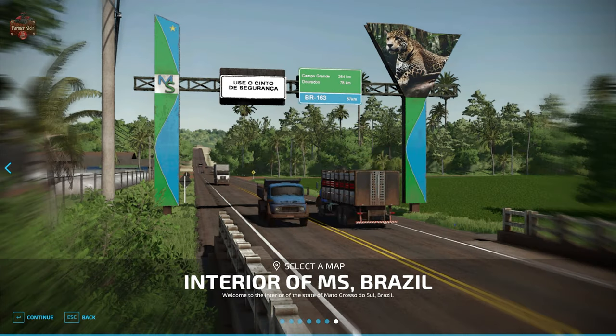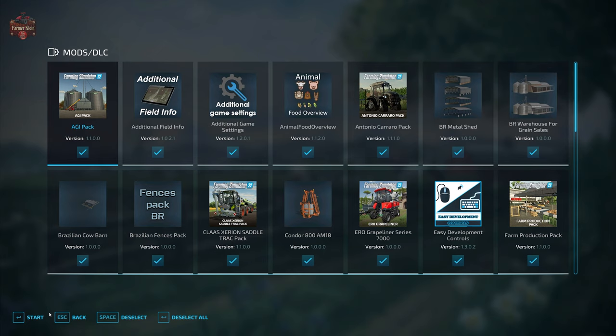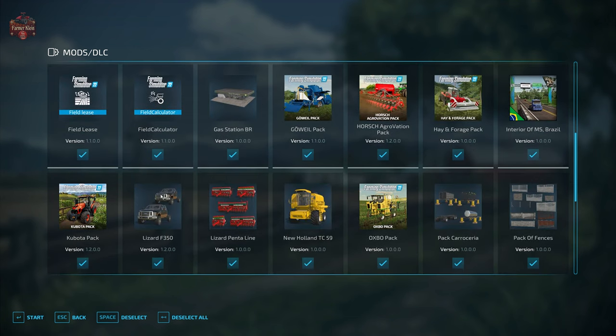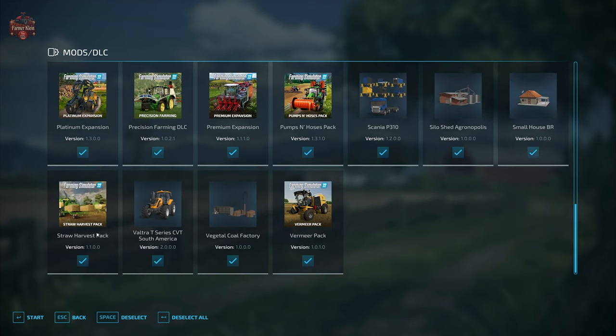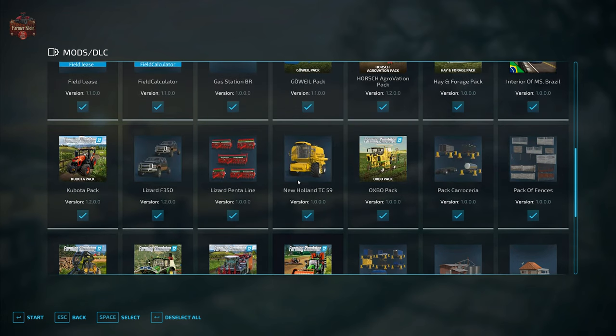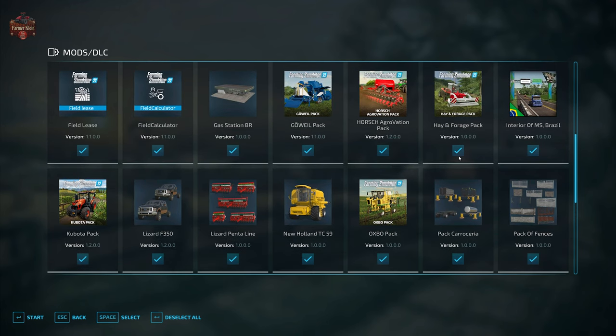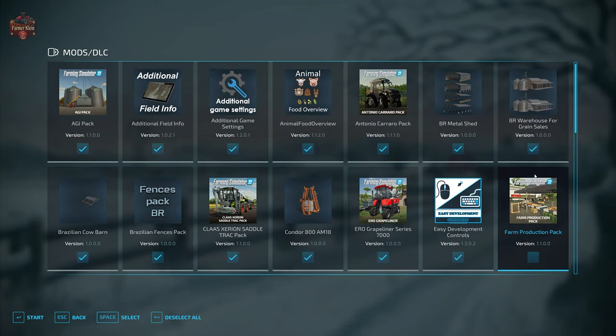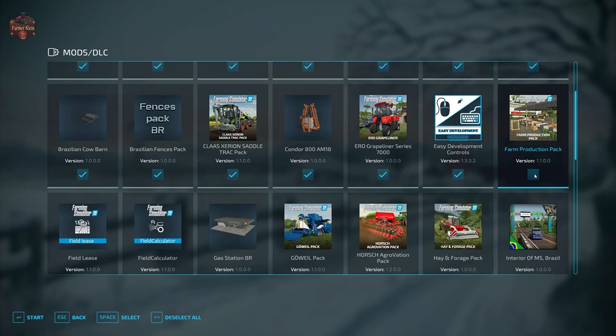Let's go ahead and load on in. In addition to those required mods, we are going to be using the mods we typically use when we look at maps: additional field info, additional game settings, animal food overview, field lease, field calculator, and precision farming — but not straw harvest, and not premium and platinum expansion. We're also removing pumps and hoses as well as the farm production pack, so that should remove everything that is going to add an additional fill type to the map.